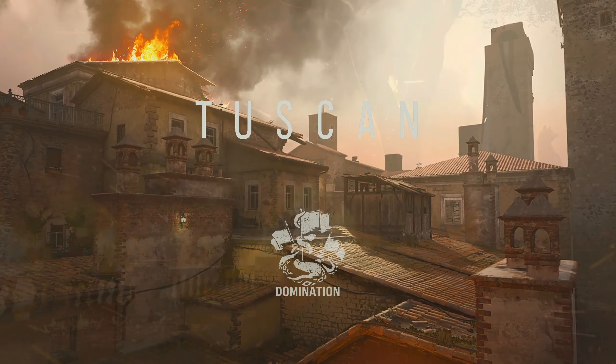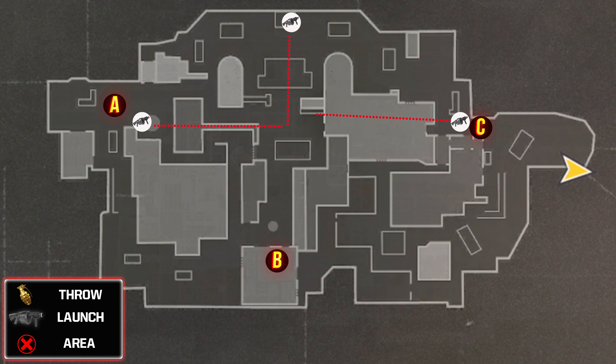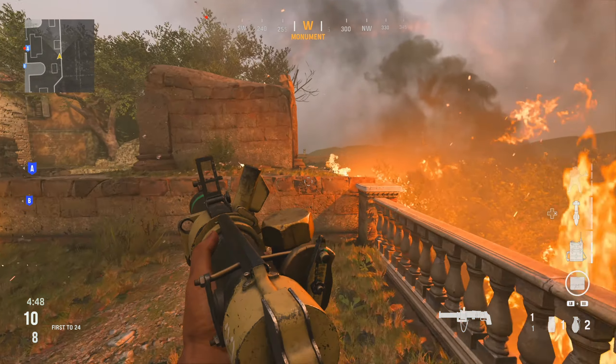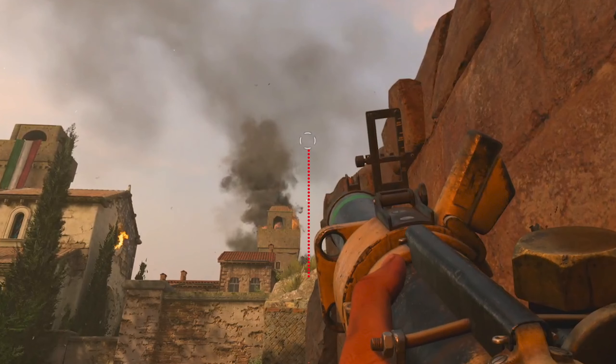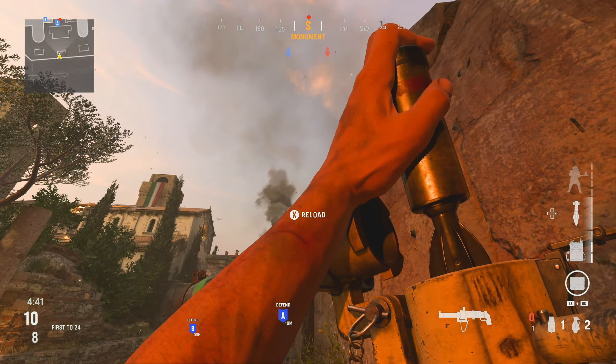These last three launcher spots are mainly for domination — from A to C, C to A, and also a spot for B from the opposite side of the map. For the B flag spot, hop up on this wall, butt up against the back of it, and aim up so your crosshair is in line with the tower on the left and the wall on the right. Keep the front crosshair in line with the wall, shoot it over and it'll go in the window at the B flag — this may take two shots as the window isn't always open.